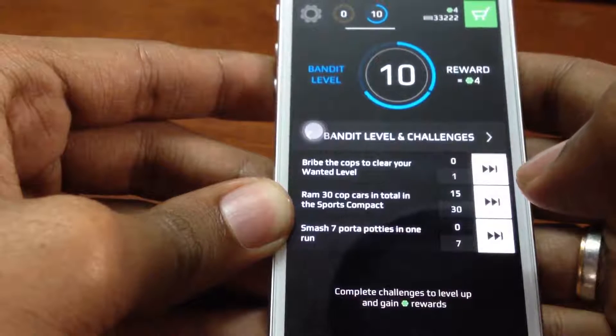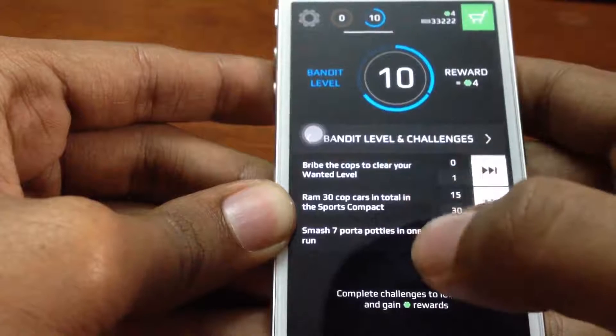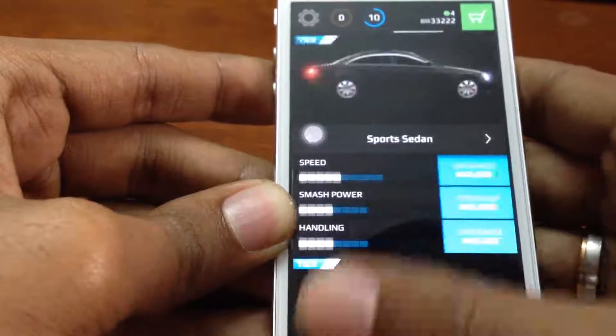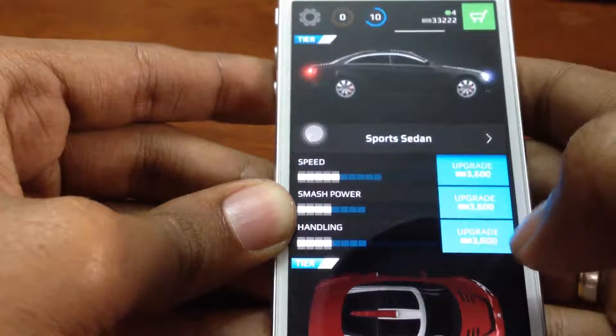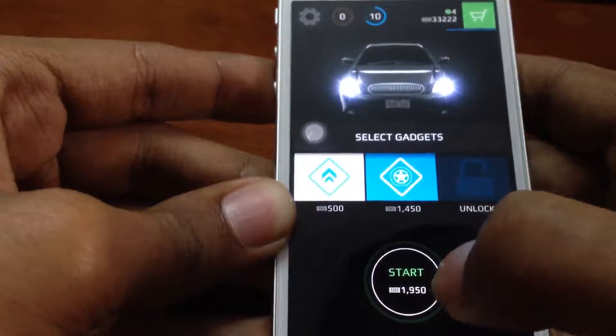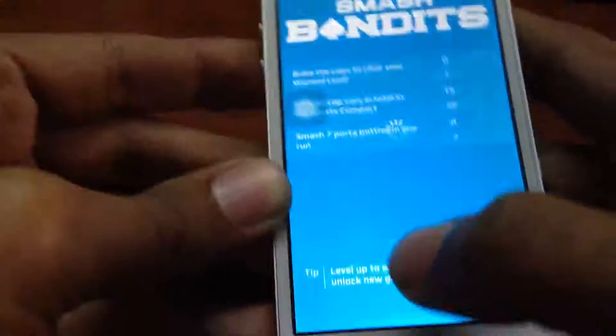You can see here, just like Temple Run 2, you have all the objectives that you have to finish. For every 3 objectives that you finish, you get a bandit level and a reward. I am currently having 2 gadgets for my getaway. The 3rd one you need to unlock for having the 3rd gadget.